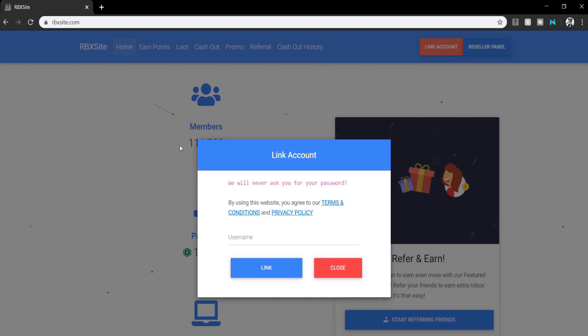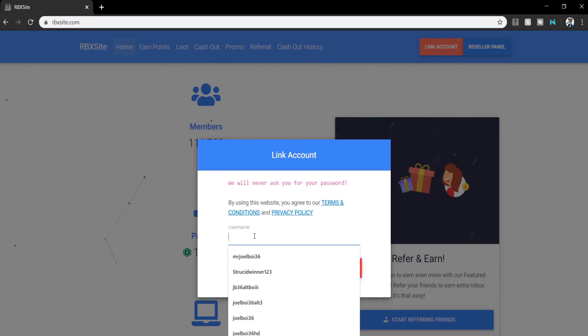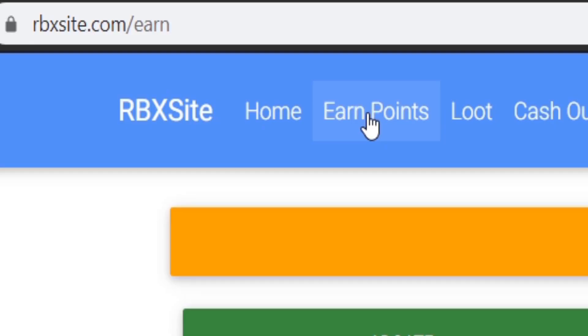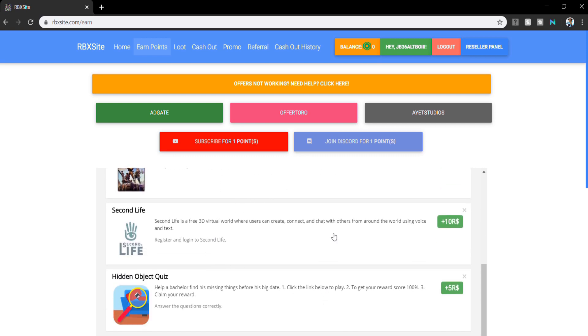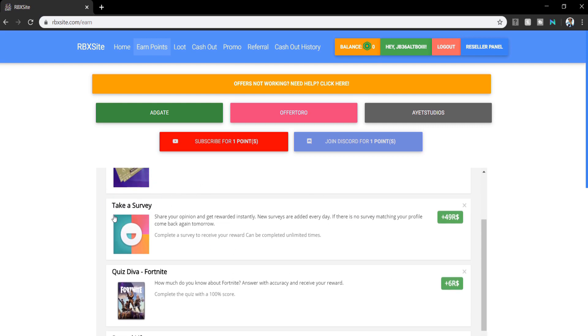Do you want free Robux? Head down to rbxsite.com — link is in the description. All you need to do is link your account by putting your username in and press link. Once done it will say successful. Head to earn points, where you'll see a ton of surveys and offers you can use to earn free Robux. For example, here's one — take a survey for 49 Robux. It's a quick, easy survey, and once you've completed it your balance will say 49 Robux.